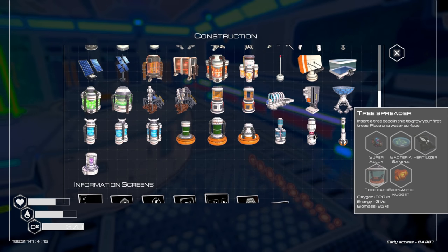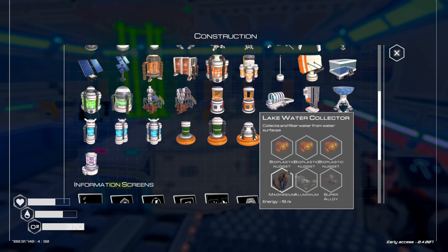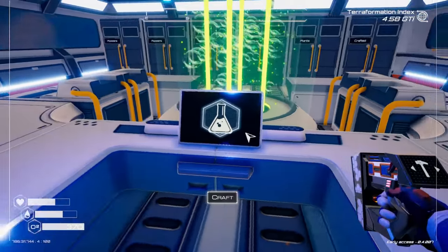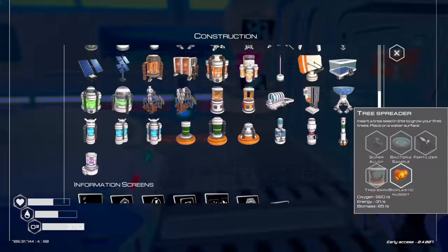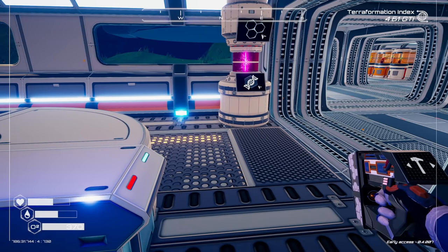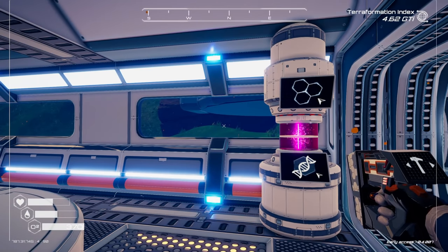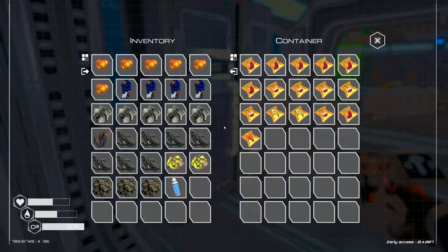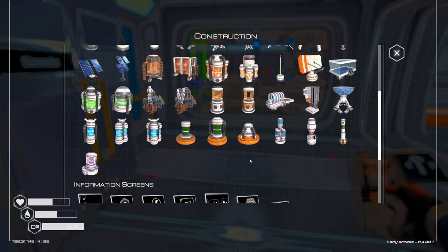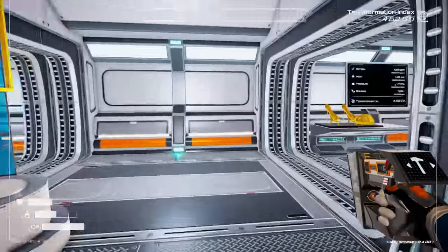While that's sequencing, what do we need for another tree spreader? Bacteria sample, tree bark, bio nug — we're gonna need all kinds of things. For bio nuggets we need mushrooms, silicon, and water. Let me go grab some silicon and water and make some bio nugs right now. We've got three to seven bio nugs, we already built one so that's seven. I'm not growing any mushrooms right now, so seven is gonna be the deal for us. We also need fertilizer, tree bark, bacteria samples, and super alloys.